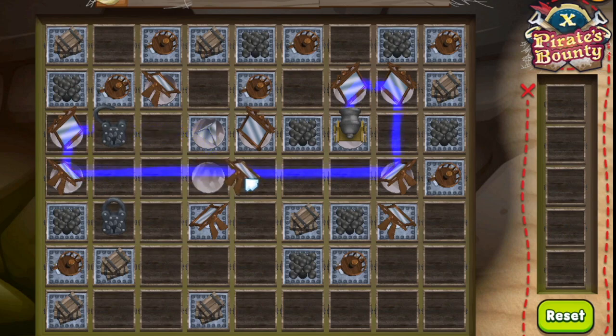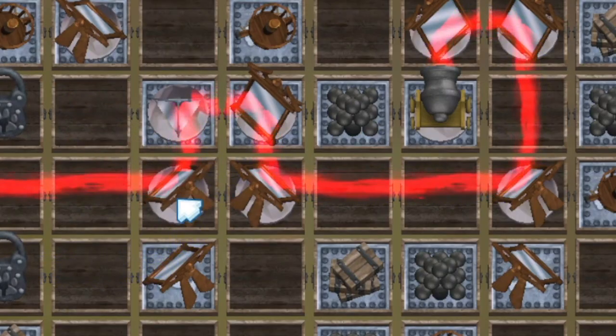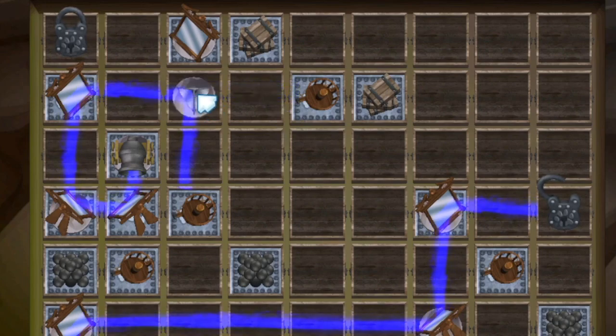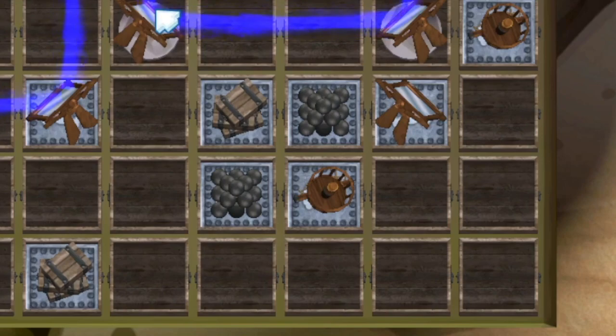Look carefully at the pieces. The ones with a metal square base cannot be moved around the board. If you see a circular disc under the piece, then you can rotate that piece. Some pieces can be moved and rotated. Some pieces can only be rotated. Some pieces can't be moved or rotated.